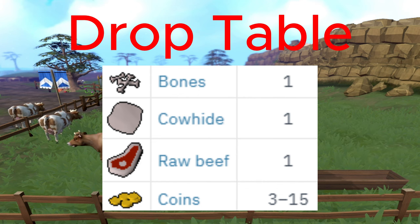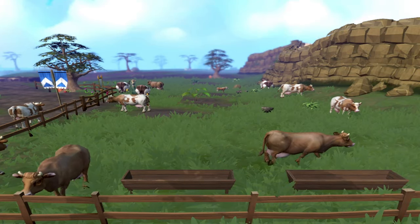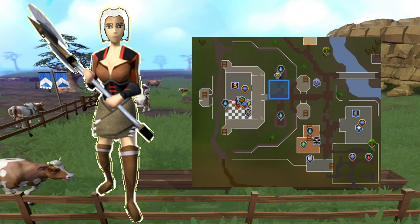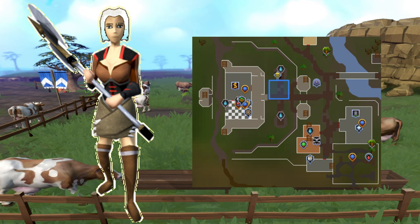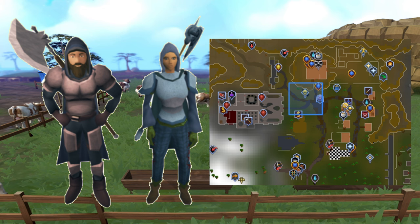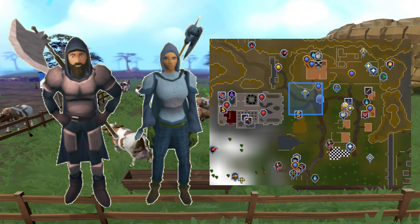All three of these drops are very expensive, so if you want you are able to pick them up, bank, and then sell. For slayer masters, number one will be Jacqueline who is found at the Lumbridge Castle, and the second master - or masters depending on your quest line - will be Turael or Spira, who is located at the Burthorpe lodestone.